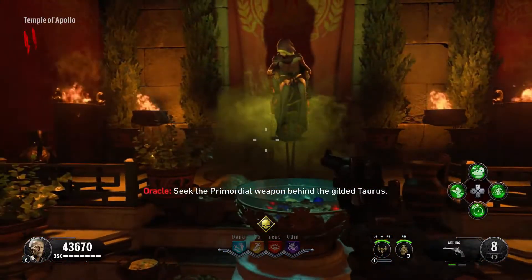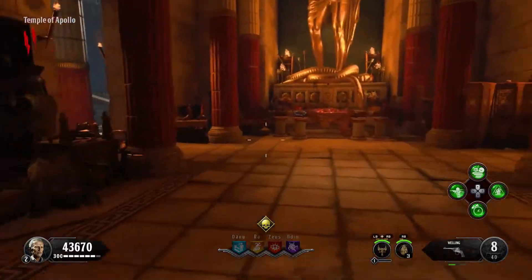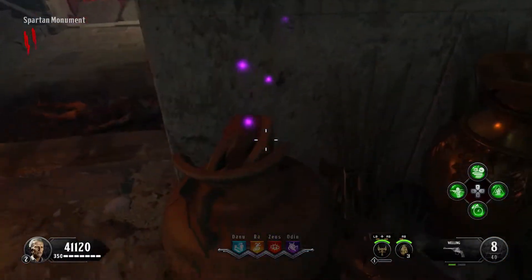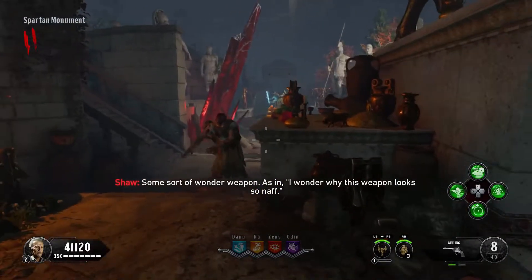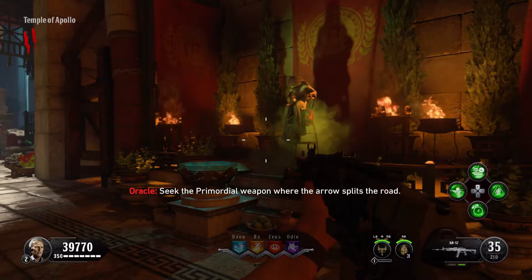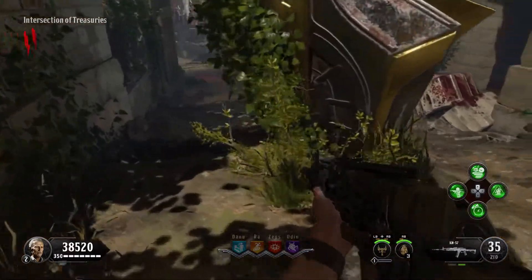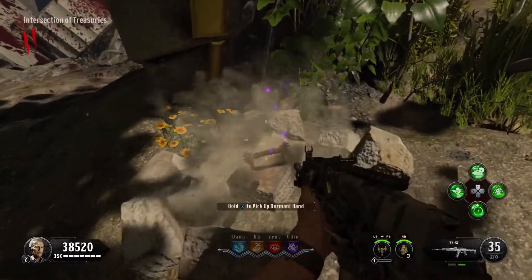The first hint is the Gilded Taurus, and it can be found in the Spartan Monument area near where the Gaia Shrine is located — it will be on the floor inside this pot. The next hint is where the arrow splits the road, and this can be found in this location on the floor inside these rocks just right here.